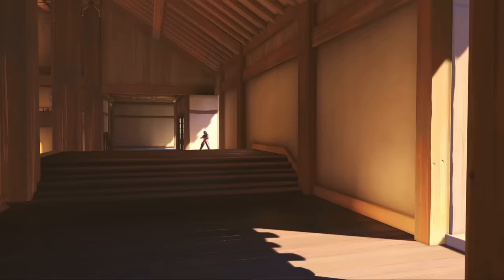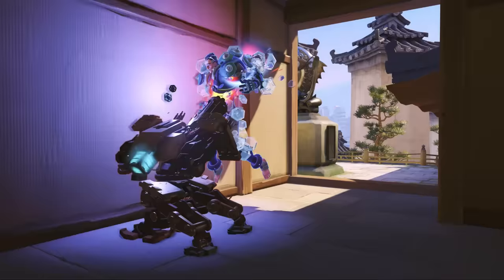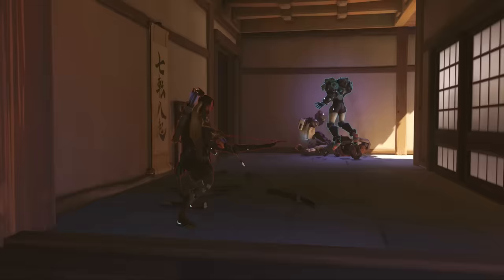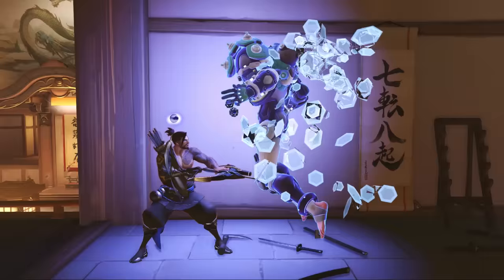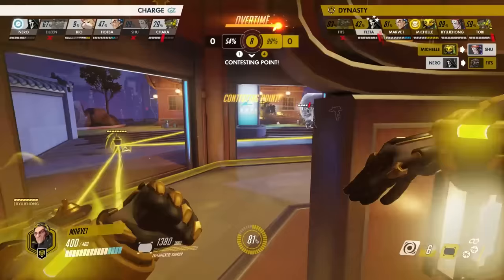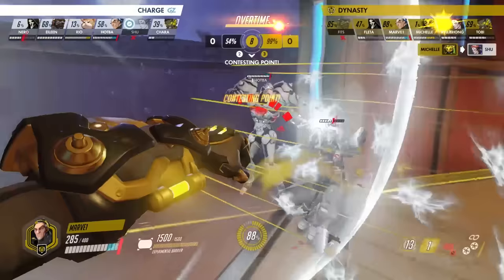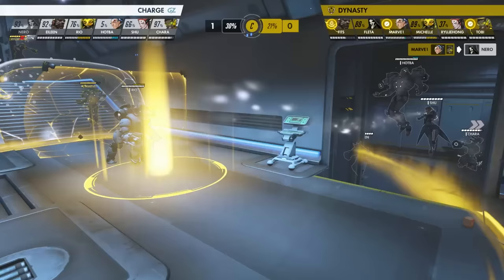He can force opponents to reposition by throwing up a shield right in front of their faces. He also has Kinetic Grasp, a move similar to D.Va's defense matrix, which absorbs damage and even some enemy ultimates. We have already begun to see some creative uses for these abilities in the Overwatch League. If Sigma gets close enough to Reaper's Death Blossom or Zarya's Graviton Surge, he can use Kinetic Grasp to block all damage and build a healthy shield for himself. He can even block damage from Meteor Strike by positioning a shield between the indicator and his teammates.